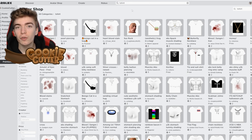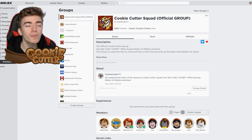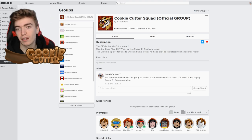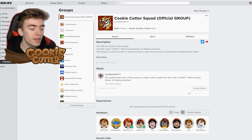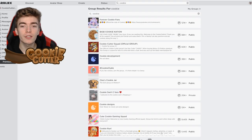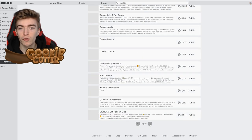Number two: selling clothing inside of Roblox. To do so, you could grab yourself a Roblox group and start selling things in a group. You might think groups cost money — they actually can be free. If you're able to find an old abandoned Roblox group where it says it's owned by nobody, you can press the button saying 'claim ownership.'